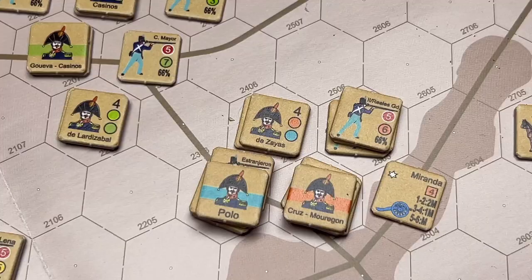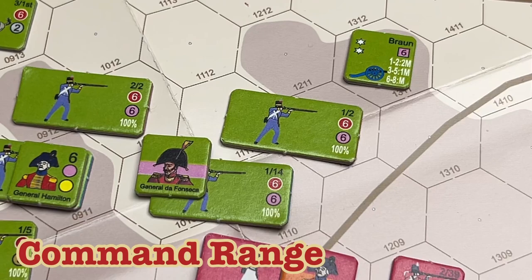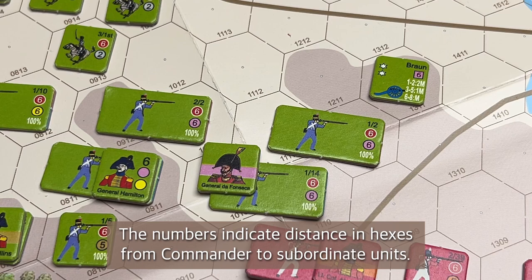The pink color brigade is that of General Da Fonseca. You can see Da Fonseca's units, and in order to be in command, units must be within three hexes of their commanding officer. Da Fonseca will be within three hexes of his units, including Brown's artillery.